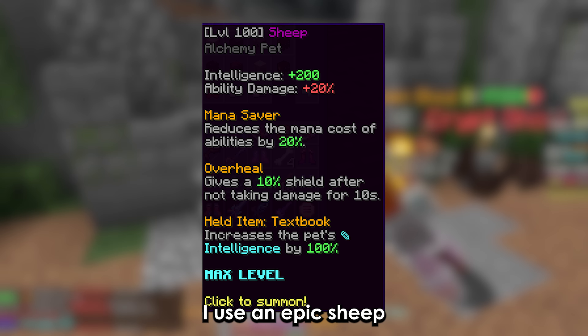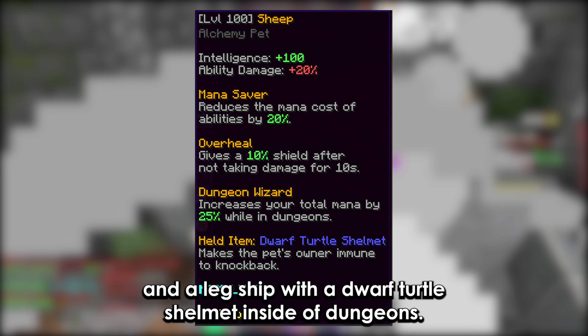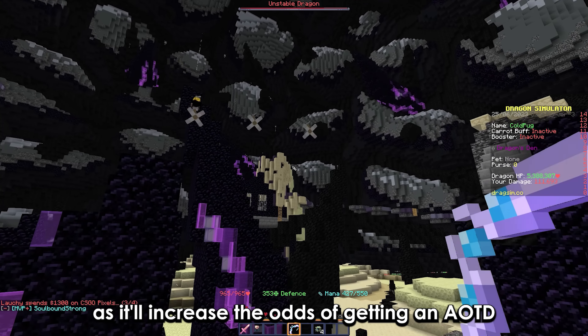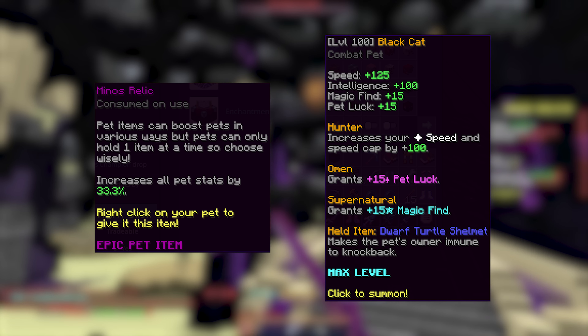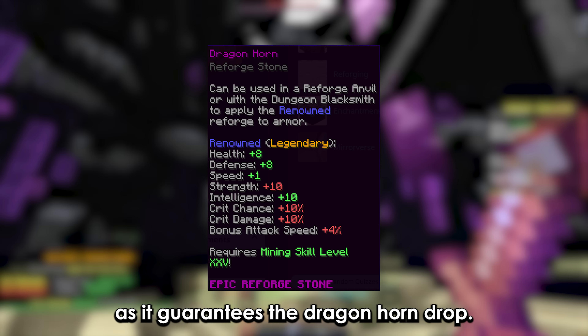I use an epic sheep with a textbook outside of dungeons, and a leg sheep with a dwarf turtle shellmet inside of dungeons. If you want to drop an E-Drag pet, don't place a lot of ice, as it'll increase the odds of getting an AOTD. You should use a black cat for pet luck, but you should not have over 234 magic find, as it guarantees the dragon horn drop.